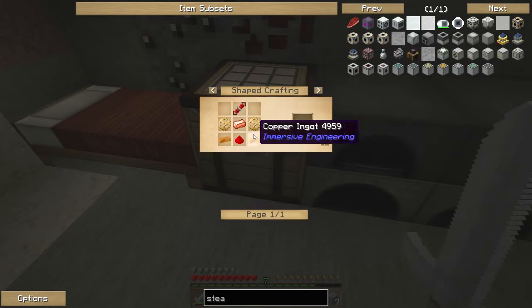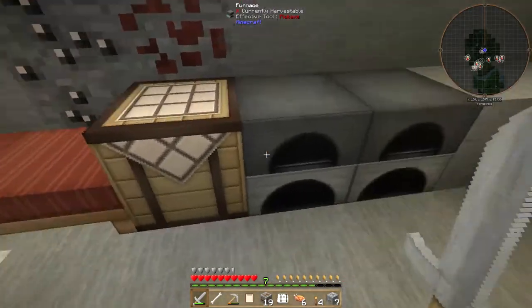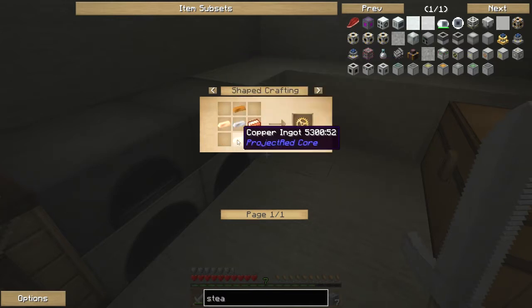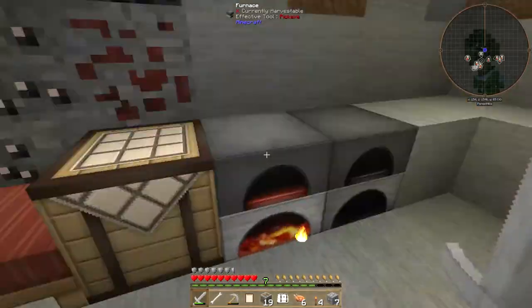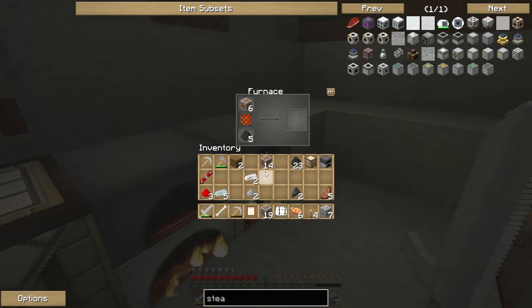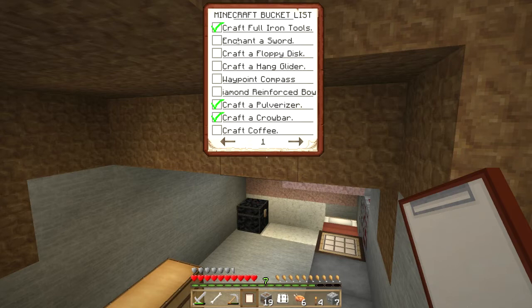We need copper ingots, which we've got. I've got a load of iron I can smelt up. How much do I need? I need three there and four there - that's eleven I need to smelt. Let's just get eleven and get them all smelting, doing the bare minimum we need. We'll put some in this furnace as well. That way we're only using what we need. Once we use the pulveriser, we can double up and we're good to go.